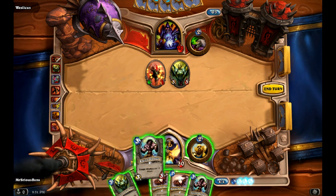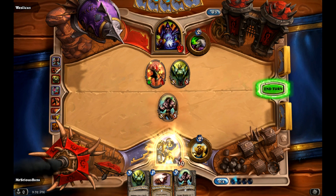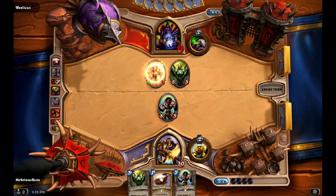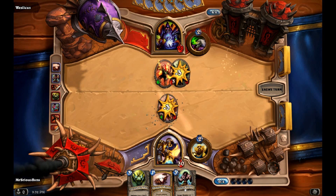Now what I'm going to do is play Raging Worgen, and I will gain a card. I don't think he'll attack me with it — I think he'll trade off against my Raging Worgen. But since I've got a second Blessing of Wisdom in my hand, that's fine.